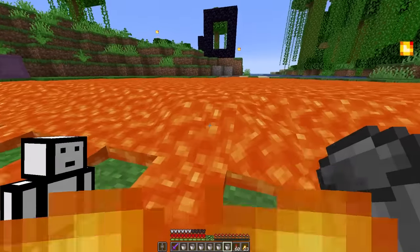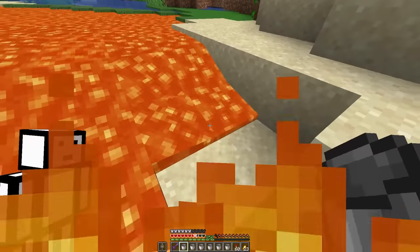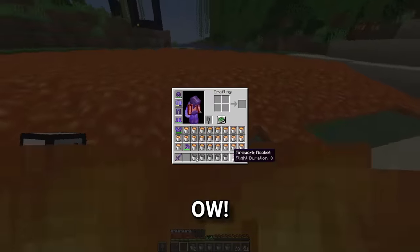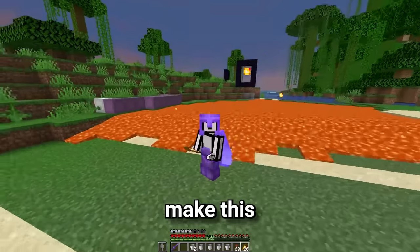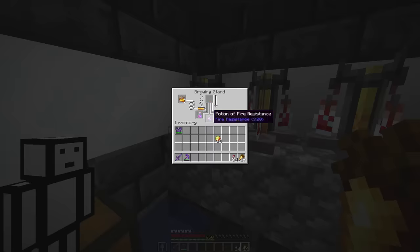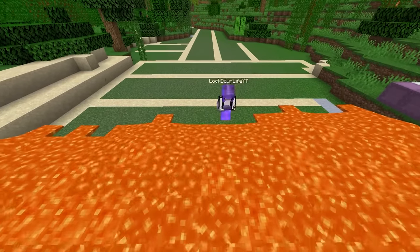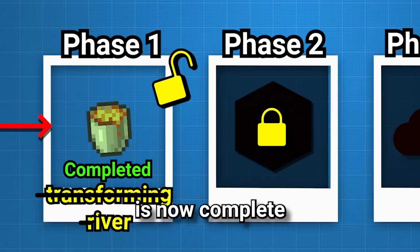Why is lava so hard to work with? This is so annoying. If only there was some magical item that would make this so much easier. Wait a second - perfect. This is going to be so much easier. The lava river is now complete. This is what it looked like before, and this is what it looks like now. But we've still got a lot more to do, so let's move on to phase two.